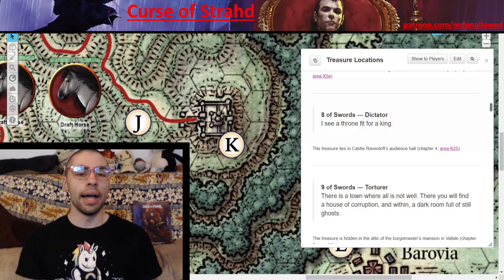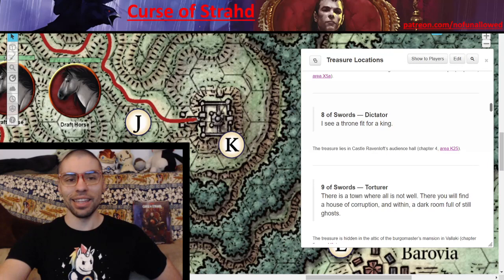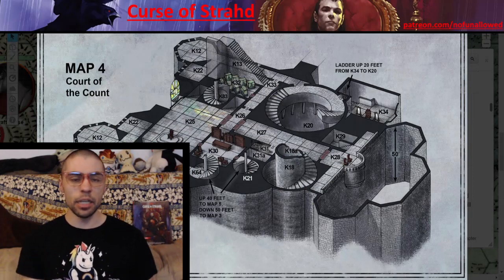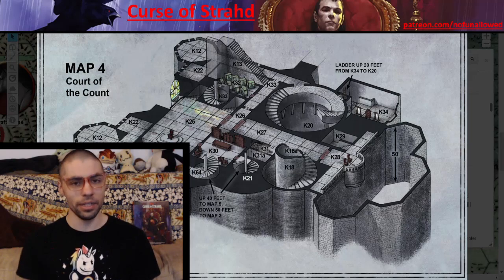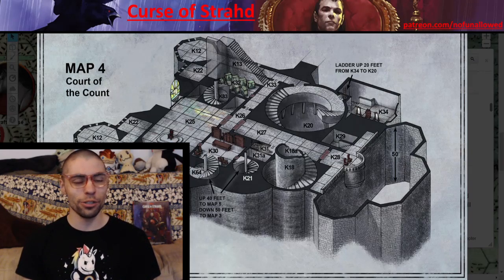Eight of Swords — Dictator. 'I see a throne fit for a king.' This is one of the easier ones: if your players know Castle Ravenloft exists, they know there's a throne room there. Once they make their way into this room, the item is right behind the chair on that marble dais — simply waiting there. Why would Strahd leave out an insanely detrimental item right on the throne? It's because he's confident. He knows the players are so weak they can't do anything about it even if they get it — and even sweeter when he steals it back.